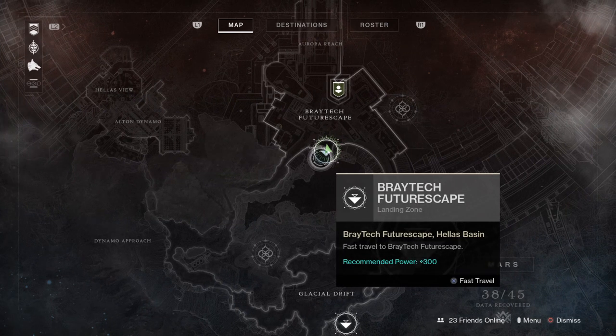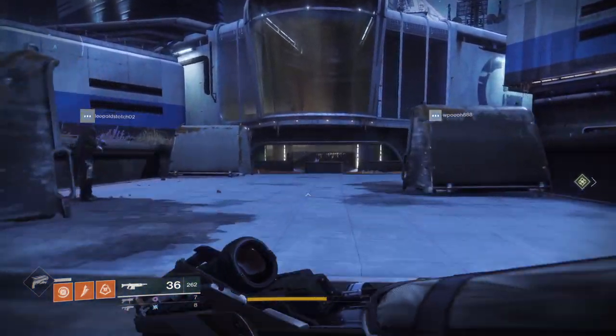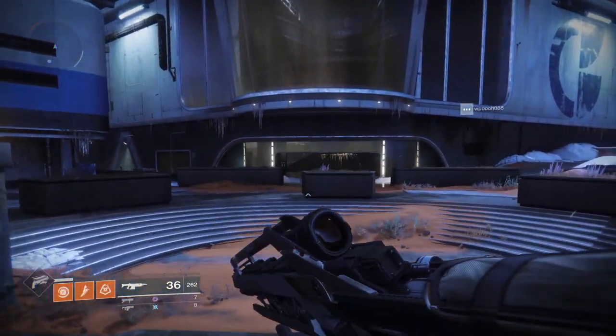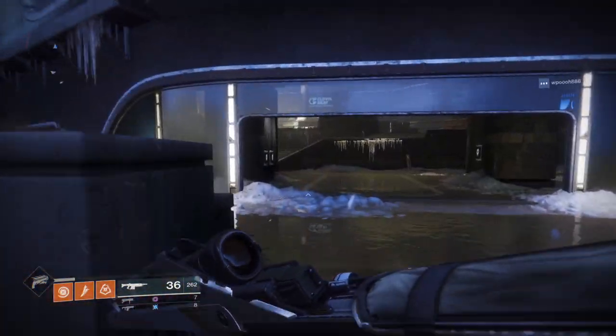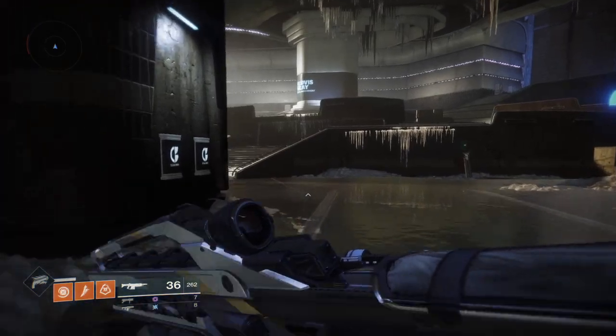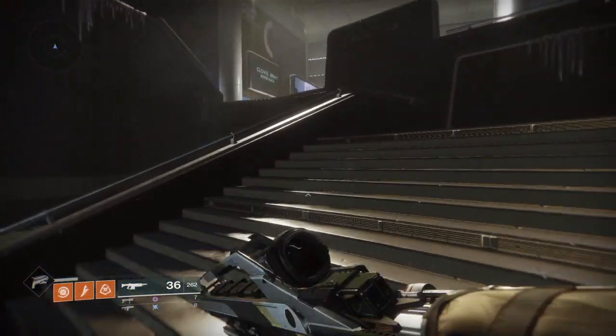First things first, you want to get to Bray Tech Futurescape and then head to Rasputin. This is a little far away, so you're going to make your way past Anna Bray to Rasputin. Definitely a little bit more of a difficult one to find.